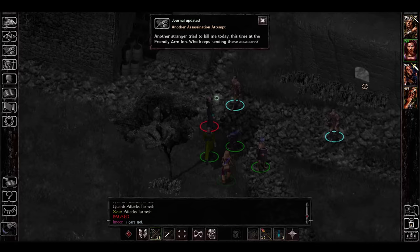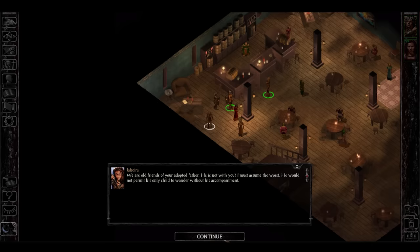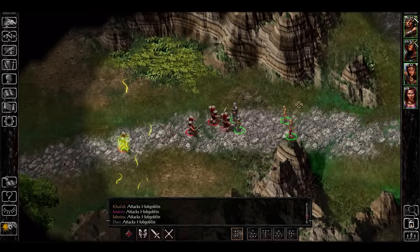Despite the name of the tavern, it's seemingly not that friendly. Inside, however, you will find two more potential companions: Khalid, the stammering half-elf fighter, and his wife, the half-elf druid Jahira. Regardless of who you choose to accompany you, you venture south toward the town of Nashkel, its carnival, and the mines.